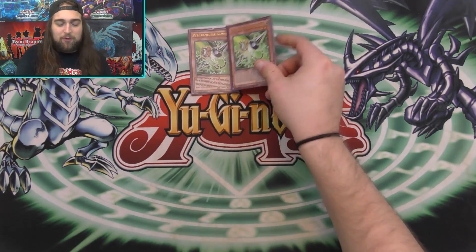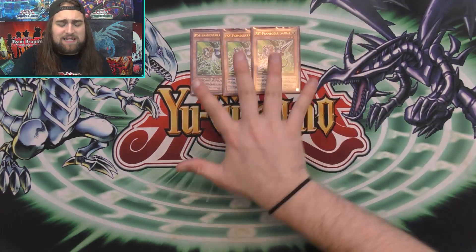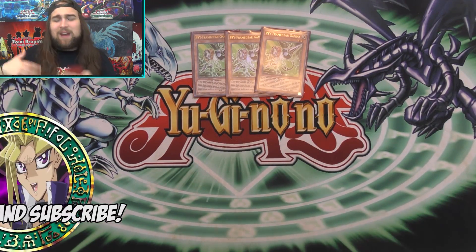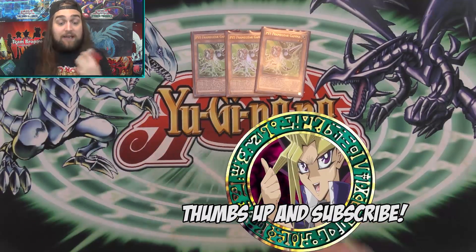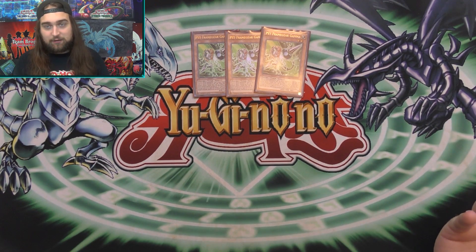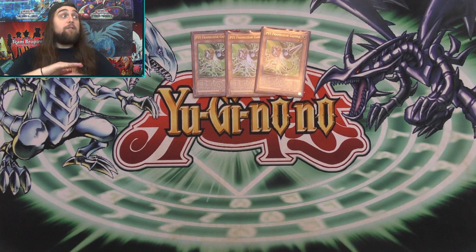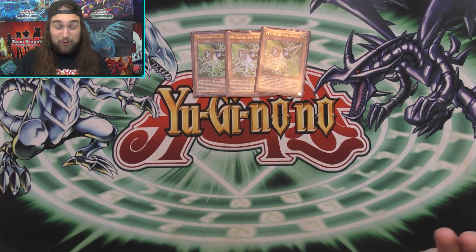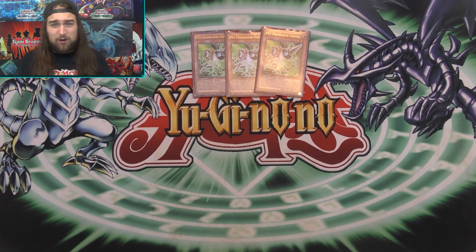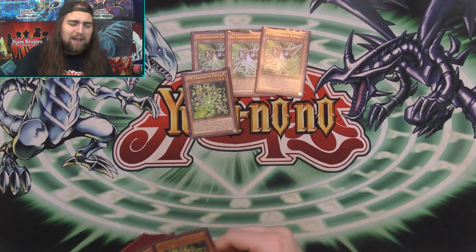Starting with the monsters, you have your three Sideframe Gear Gamma — the effect negator. All side-frames more or less do the same thing: they negate something or stop something, then bring out a driver from hand, deck, or graveyard. And if you have the field spell up, you immediately synchro summon on your opponent's turn, which is phenomenal — especially with stuff like Black Rose. You can Black Rose on your opponent's turn. This deck is very, very control-based, hand-traps the deck, very anti-meta.